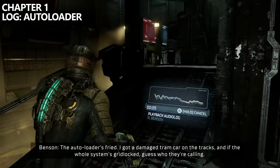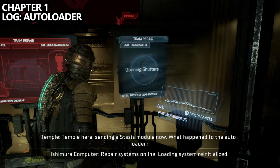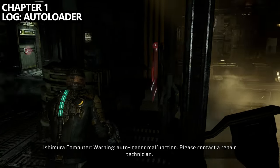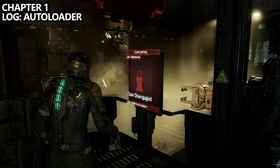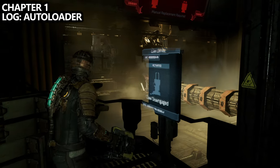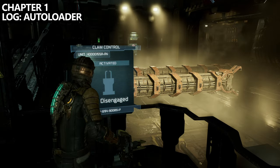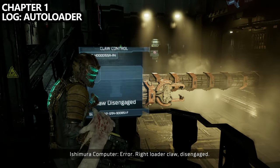There's also another log in this room called the Auto Loader, which is a tutorial-style log where you have to do something specific to grab it. Interact with the tram repair screen in the middle of the area and then try to interact with the left claw that is disengaged. This will engage this claw first, which is mandatory for the Auto Loader log. After this, you may get attacked by an enemy. Then go to the other claw — normally you'd use stasis to engage it, but we have to fail this twice in order to get the Auto Loader log to come out.